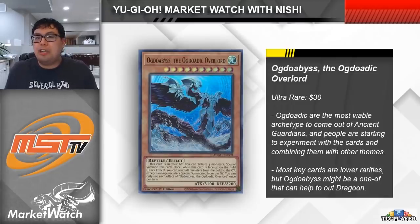For cards that are actually from Ancient Guardians itself, we're just looking at one today, and it is Ogdo Abyss, the Ogdoatic Overlord. Of the three archetypes released in Ancient Guardians, the Ogdoatic are definitely the one with the most potential to be included in some sort of meta-relevant strategy and see competitive success.